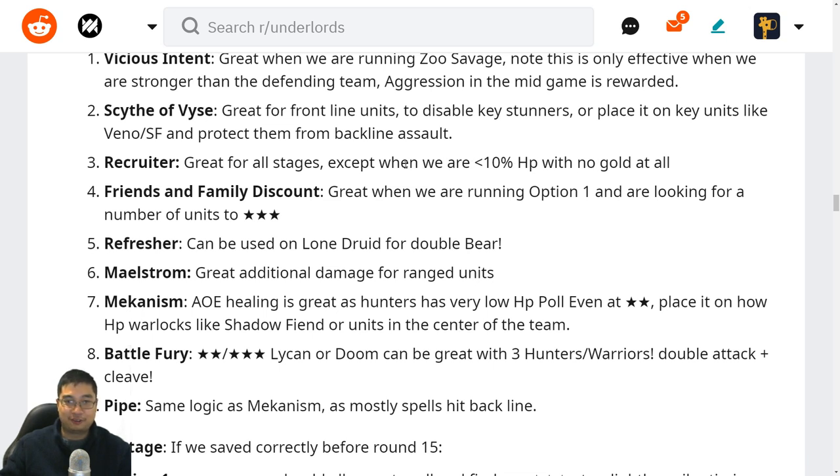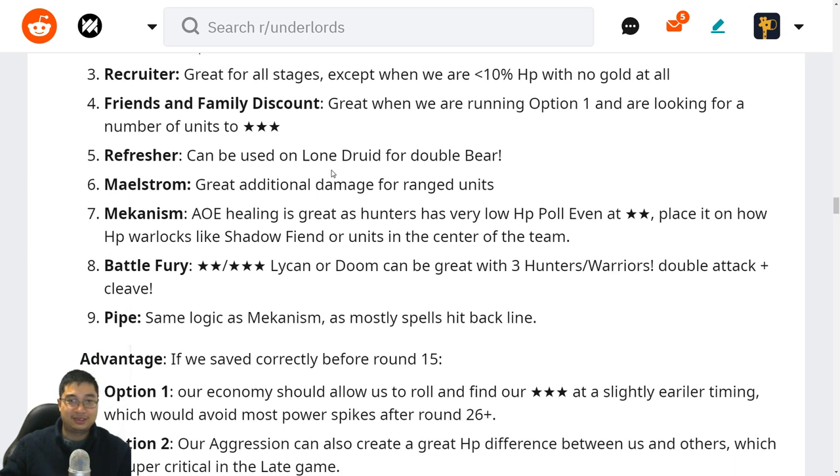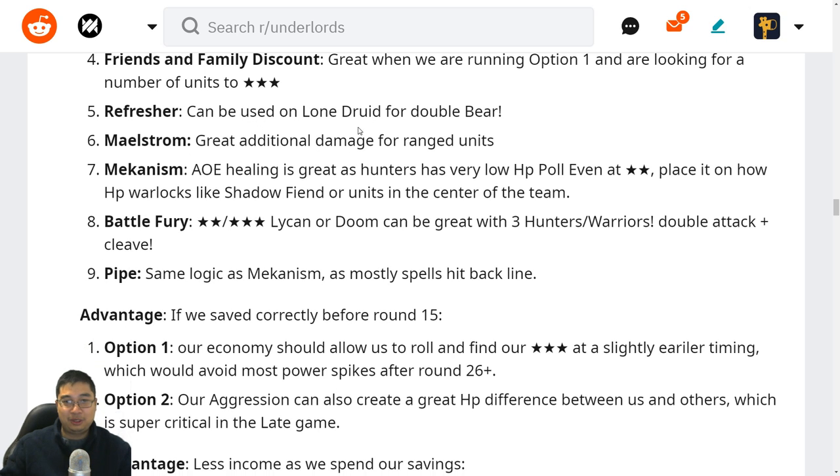Recruiter is great for stages just before we're about to die. The highlight for this item is the Family and Friend Discount — with option one we look for multiple three-stars, and this item gives a one gold discount per unit, making it much cheaper. We're searching for multiple units to three-star, so sometimes Enchantress and Tusk sell from the shop for zero gold. The Refresher can be used on Lone Druid for a double bear, but we tested that Refresher does not work on Lichen at two-star or three-star level.